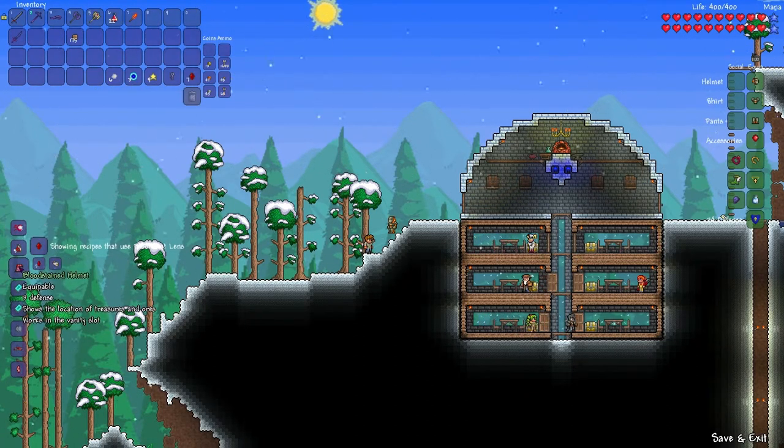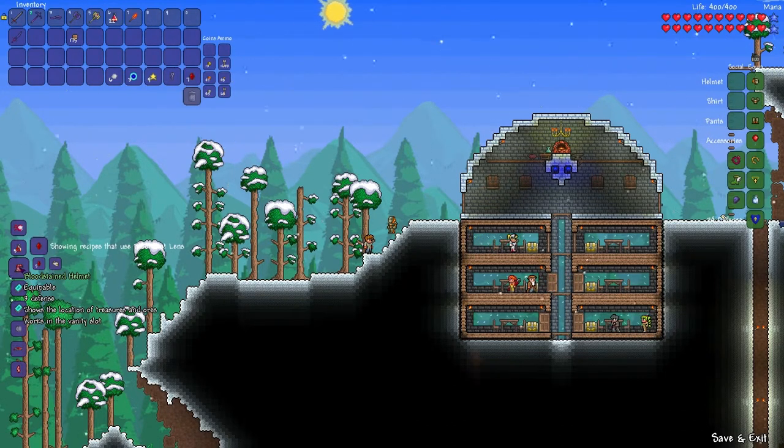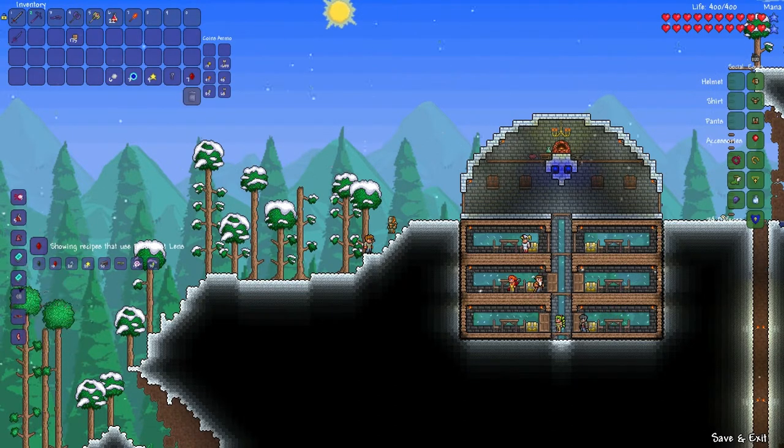But this — bloodstained helmet. Equipable, three defense. Shows the location of treasure and ores. Oars — awesome. Works in the vanity slot. Focus beam — I have no idea what that is.